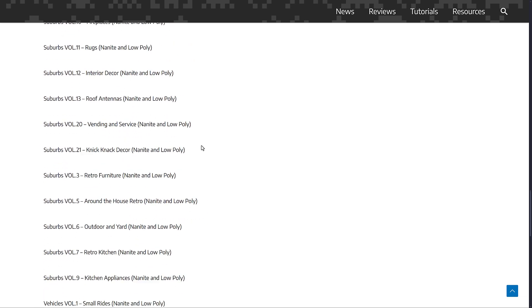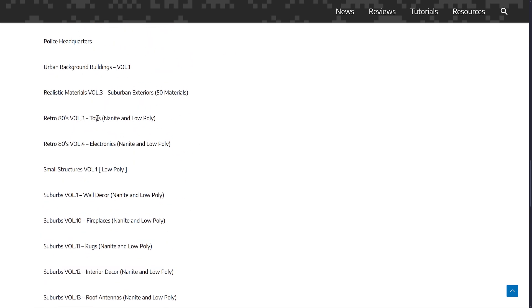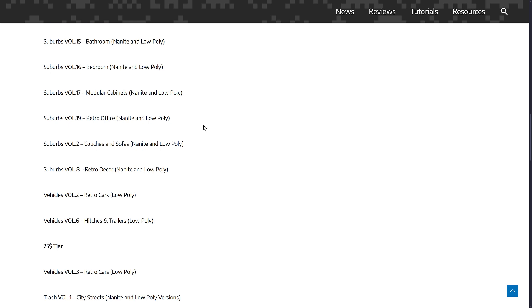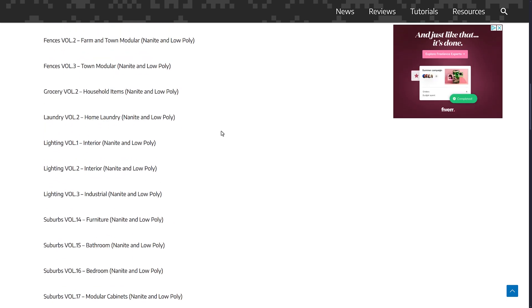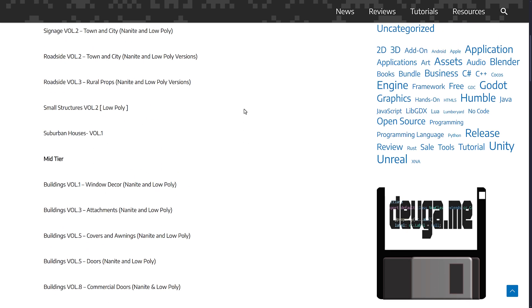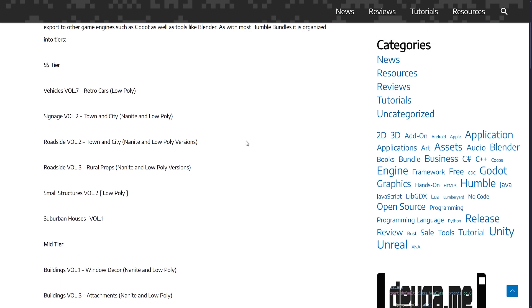Vending machines, knickknacks, furniture, doors. There are a couple of environments like the police headquarters used for the thumbnail. There are some cars, bathrooms, bedrooms, interiors, exteriors, commercial stuff, awnings, windows, blinds — you name it, it's in this bundle.